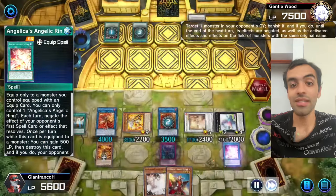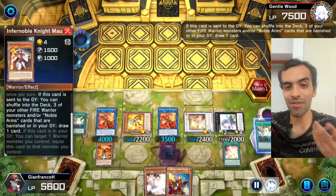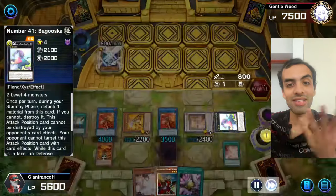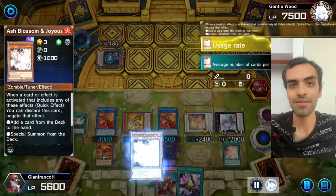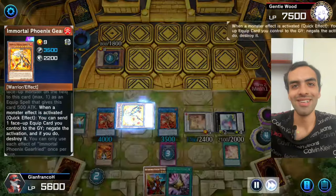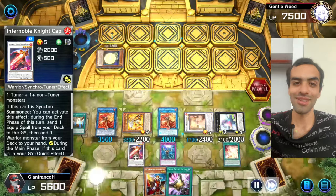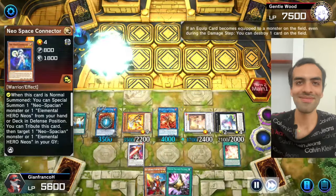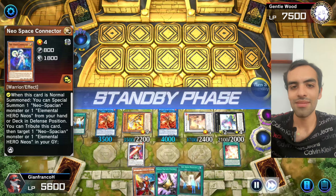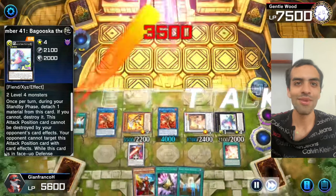Just a cool note for Master Duel: Called By does not make the link-one lose its effects when they Called By the Synchron — just so you know. We then waste interruptions on purpose just to show the opponent everything we had. We don't over-commit, we just OTK right there.